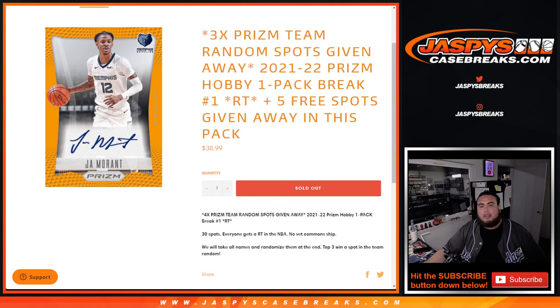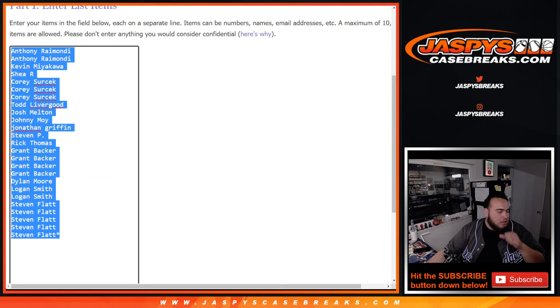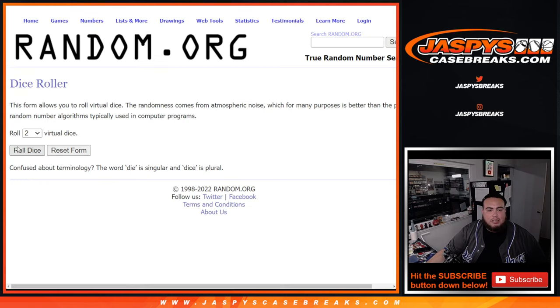What's up everybody, Jason here for jazzpizcasebrakes.com. Three prism team random spots being given away here guys, and this is actually the only one we needed to do - we cancelled the second filler. This was the only one needed to give away those last three spots in the team random to sell out Pikachu number one. We actually only sold 25 spots; we're going to give away five spots to customers that bought in. We'll first do that, then randomize customer names and teams, distribute the hits out of the pack, then randomize only the customer names and top three out of the 30 will win a team random spot. Here's the dice roller.